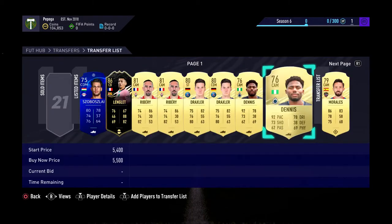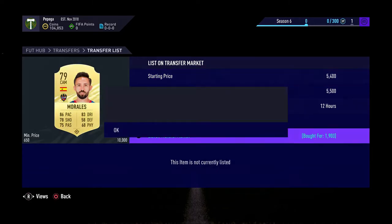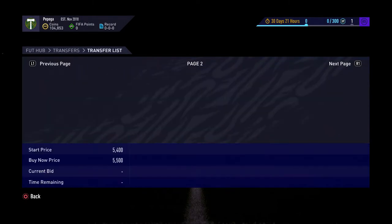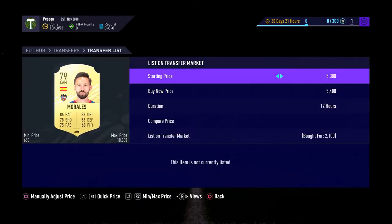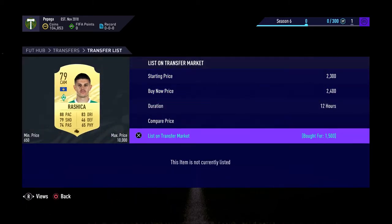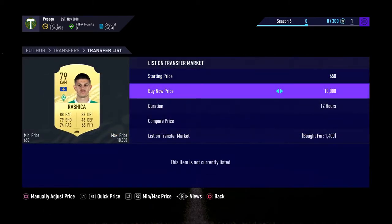Draxler here as a striker is going to be over five and a half K hopefully. A CDM Draxler again at five and a half. Giving Morales for 1.9 — this is up for five and a half on the next page. We also have a Rasheeta again; this guy is one of the most traded players. You can see we've got absolutely loads of them again here.